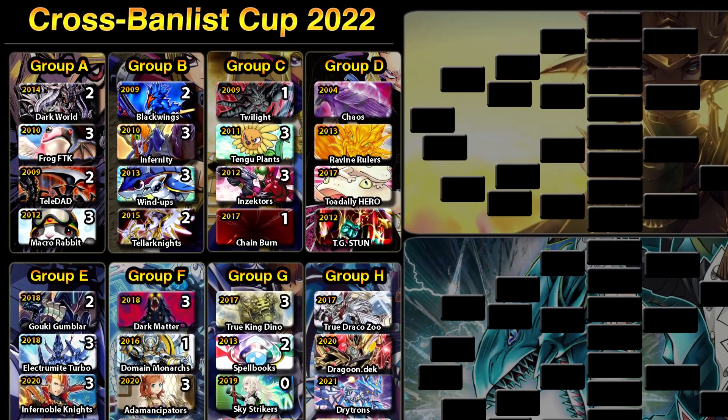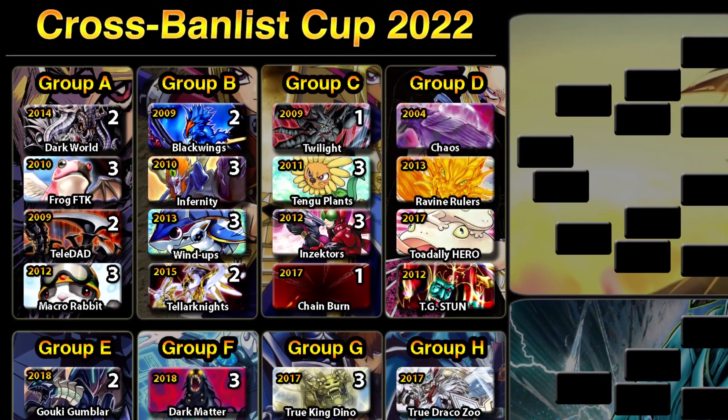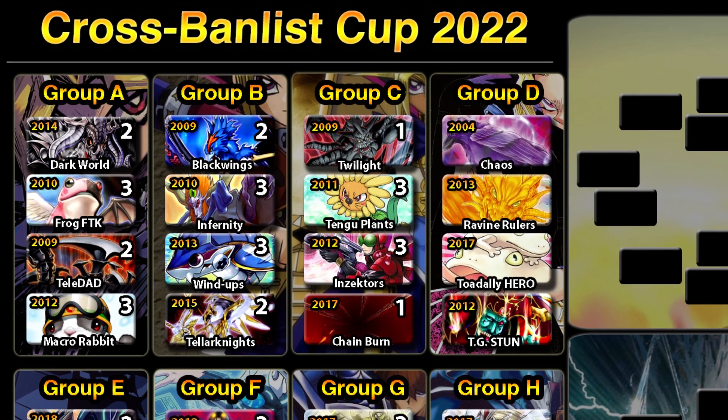This is a big blowout for Sword Soul against Sky Strikers — something I definitely didn't expect, having not played Sword Soul Tenyi before. But looking up combos and seeing how the deck plays, it's a mind-boggling deck, which explains why it topped a couple of months ago. Next matchup is the last two duels in Group D, then Group H and back to the beginning: Chaos versus Ravine Dragon Rulers. Leave your predictions in the comments — thanks for watching, like if you enjoyed, see you next time.